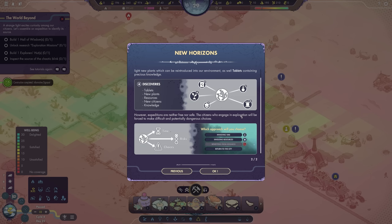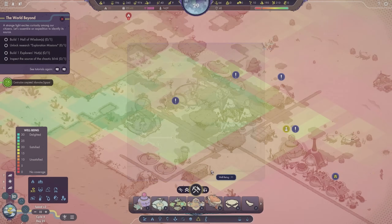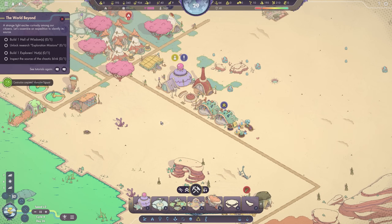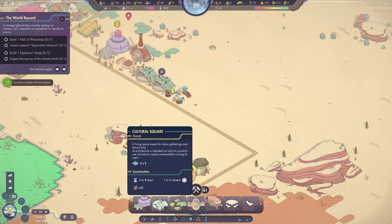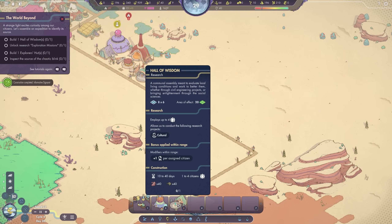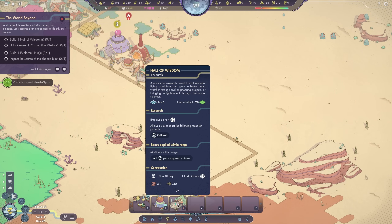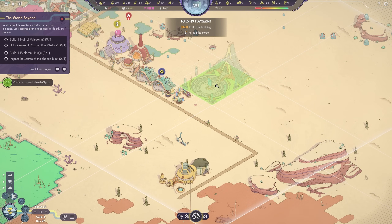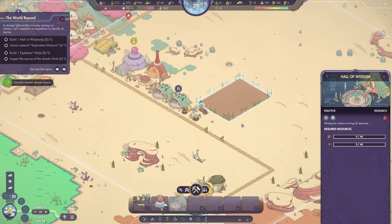Let's go ahead and build ourselves a Hall of Wisdom. I feel like all of our research-related things should be here next to the field lab. Let's go ahead to 'Understanding the World' and establish our Hall of Wisdom. We have the research center available as well, allowing us to research technological projects, versus the Hall of Wisdom, which allows us to research cultural projects. So we'll actually be doing a cultural project to explore the planet further.